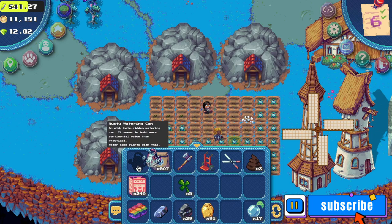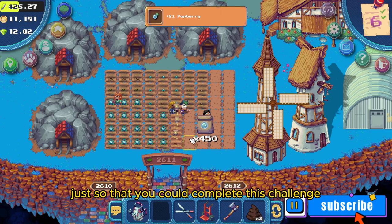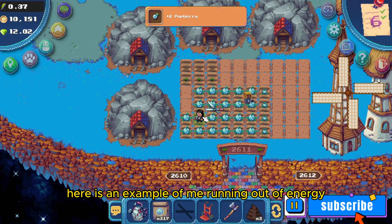If you don't want to spend coins on energy drinks, you might have to wait a day or two to complete this challenge. Here is an example of me running out of energy. Once you get too low, you won't be able to harvest the potberries and you'll start walking very slow.